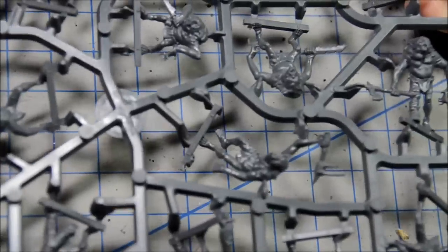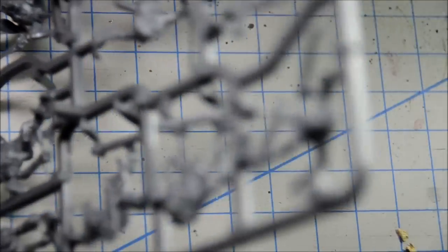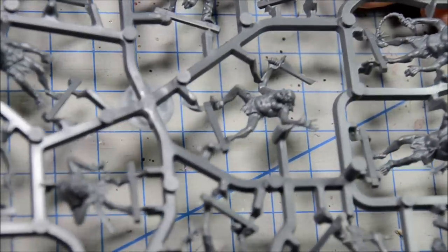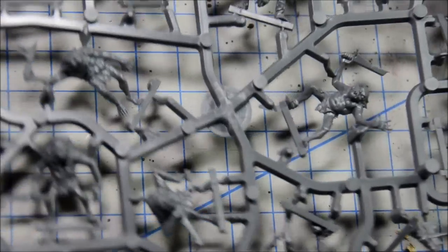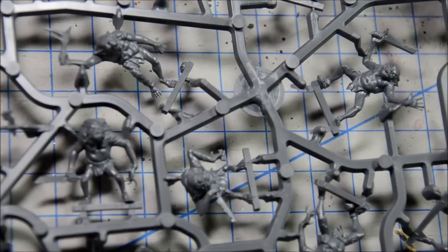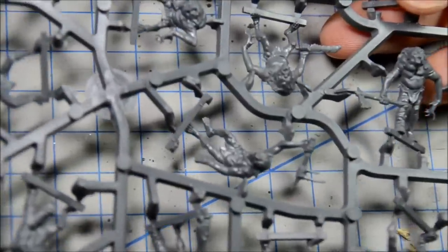So you have two sprues of the goblins and they're all single poses, single piece miniatures. You just have to cut them out, file off the mold lines, and those guys are ready to go. That's kind of nice, and I'm sure they'll paint up pretty quick because there's only maybe three or four main colors, and then lots of tints — some reds and purples — just to make them look all bruised and beaten up.